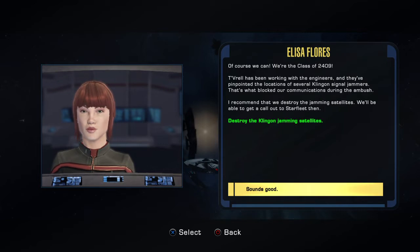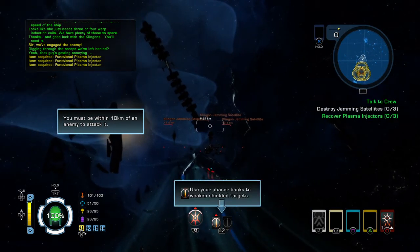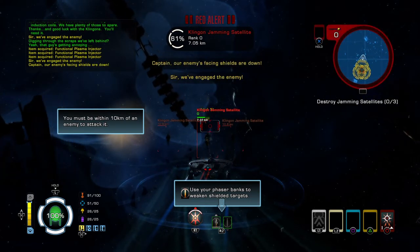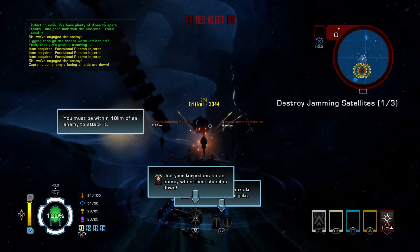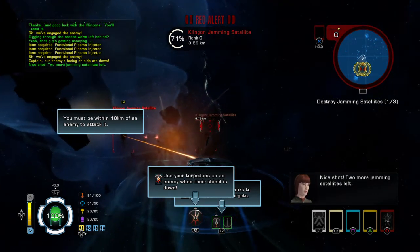Of course we can — we're the class of 2409. Tivrell has been working with the engineers and they've pinpointed the locations of several Klingon signal jammers. That's what blocked our communications during the ambush. I recommend that we destroy the jamming satellites — we'll be able to get a call out to Starfleet then. You must be within 10 kilometers of an enemy to attack it. Use your phaser banks to begin shielding targets. Nice shot! Two more jamming satellites left.